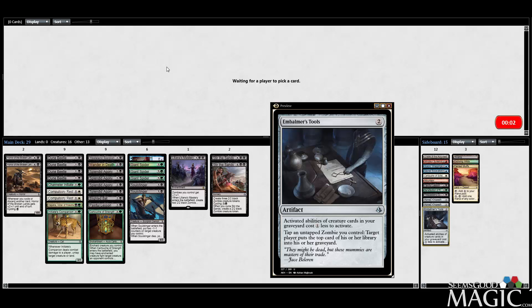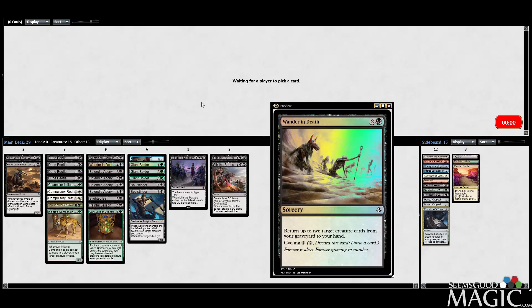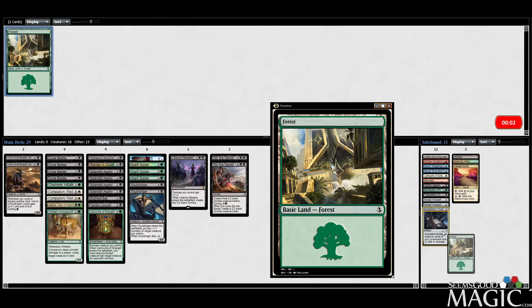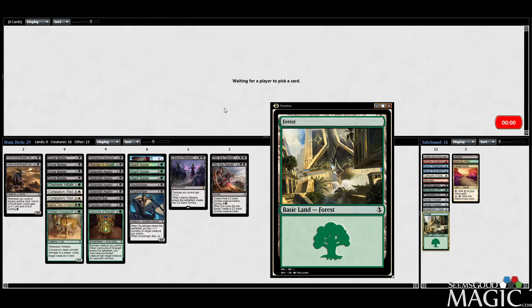This looks good — we have everything a deck needs. I may actually cut Wander in Death. It's not bad, it's never bad, but I feel like I don't need it for this deck. I don't actually have bomb creatures to bring back — like I can bring back Hapatra, Horror of the Broken Lands, or a Soul Stinger, but it really doesn't feel that good for me here. Usually Wander in Death is a great card, but in this deck it's not particularly exciting.